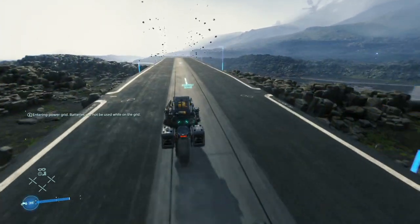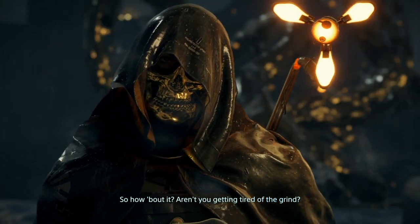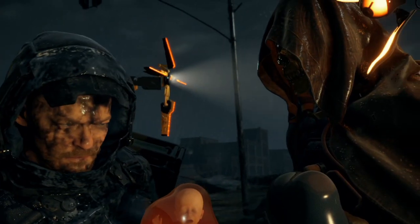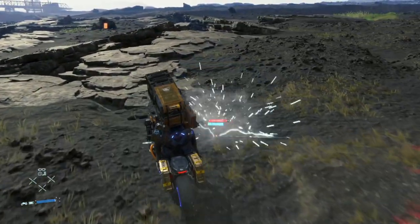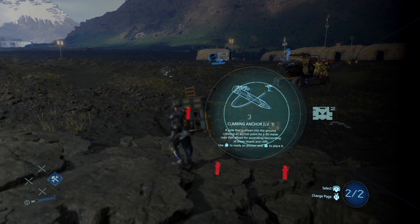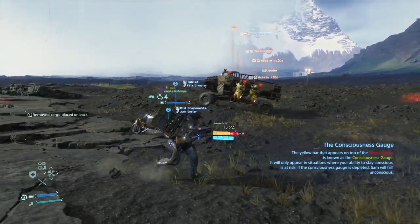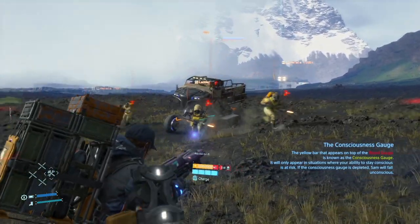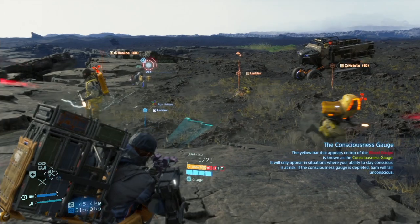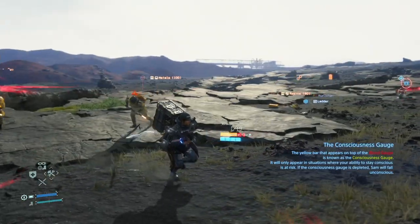And I can already hear that raging question bubbling up in your minds: what about the combat? Is there any combat in this delivery simulator? The answer is yes, there is combat — but there's a reason I haven't mentioned it up until this point, and that reason is because combat was actually a very small part of my playthrough, and this isn't necessarily by choice. The game's mechanics actively discourage combat, with the exception of boss fights. Getting involved in combat is basically risking damaging your goods or having them stolen. You can unload your goods to engage in combat, but I didn't like dropping my cargo just to stun a couple of enemies.